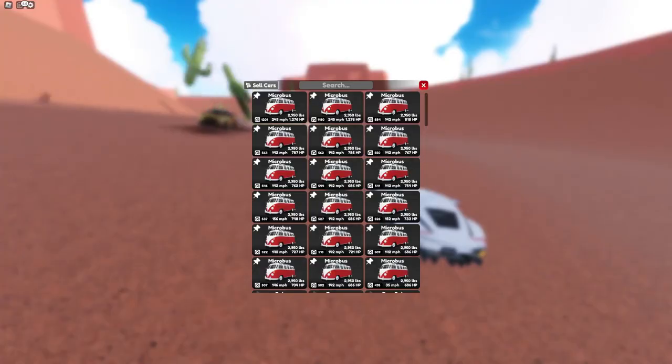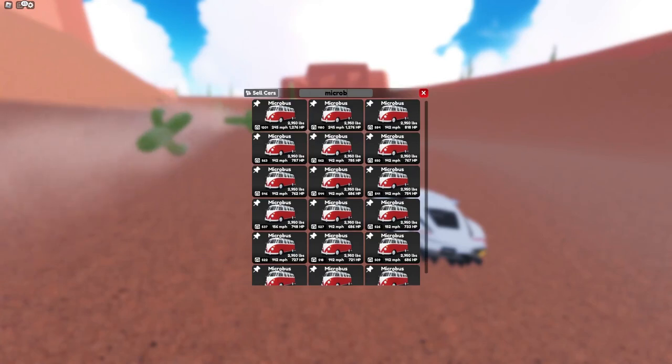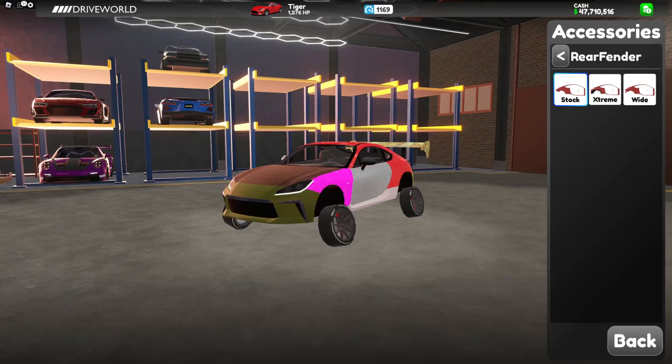Now on to some of the smaller additions. They have a search bar at the top now, and the Tiger now has body kits.